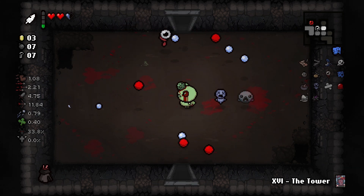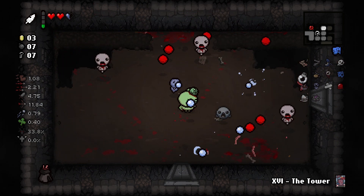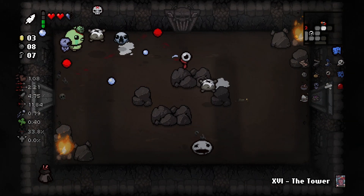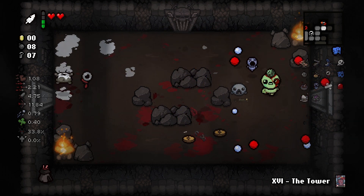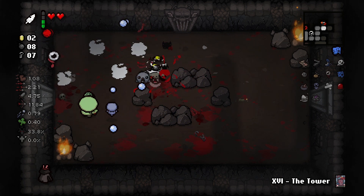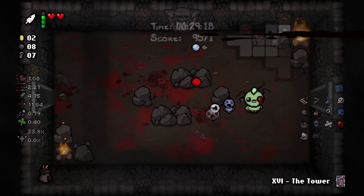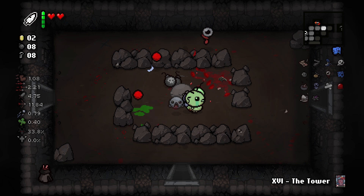I honestly wish we could keep the orbiting tears through each floor. They're all dead. Got him — there's a bomb, but there's so much going on on screen with these tears. I took damage from the weird floating head. There's a surprise enemy I didn't see. More pills — puberty, not sure what that does. We get a bag from the tinted rock — a key and some bombs! We get damage but movement speed goes down again. Oh god.